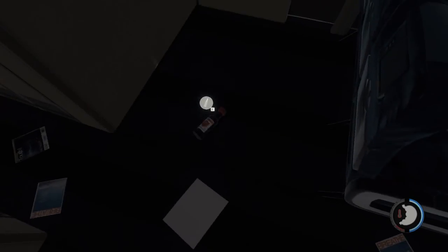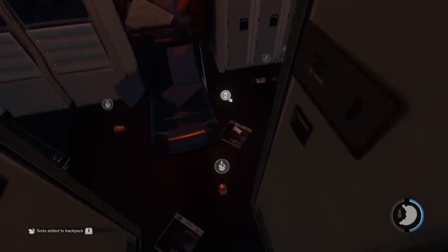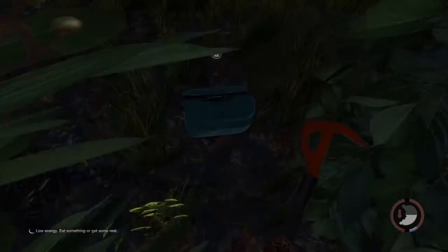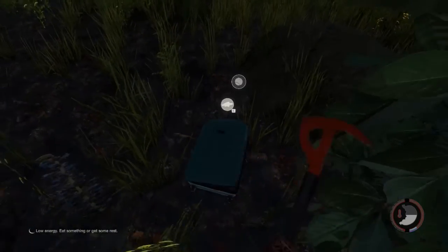After the opening sequence, you want to collect all the supplies in and outside the plane. That means any food you can find and any drinks you can find. After that, you should look around the plane for any of the cases. Break them open with your axe so that you can get the supplies inside them.